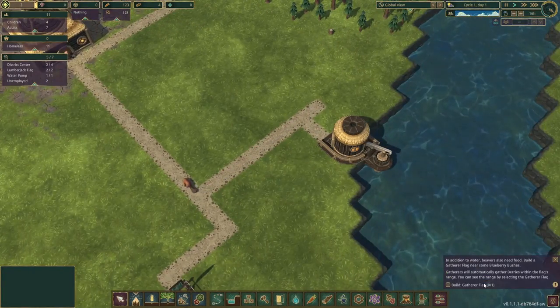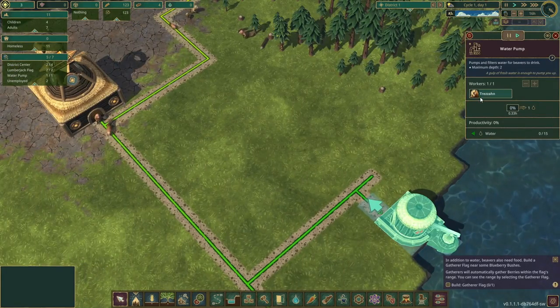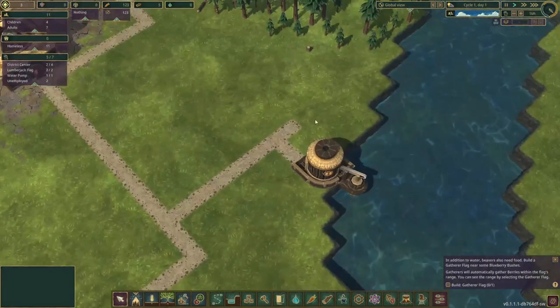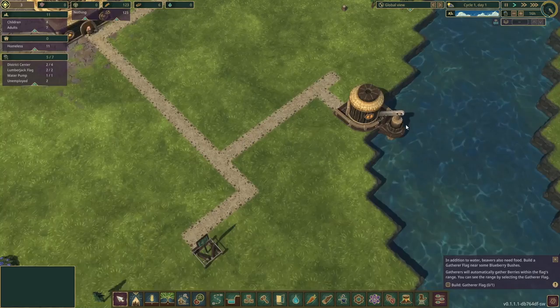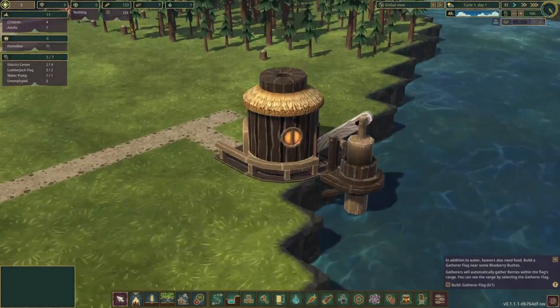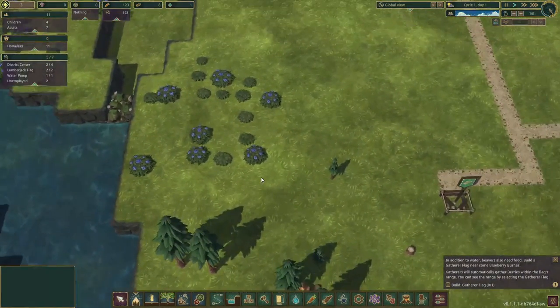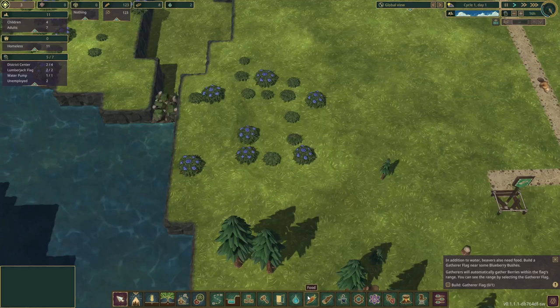That took bloody ages, but we now have a water pump. Now we see here our beaver Chazon is going to basically work the water pump. The YouTuber I watched says he's going to go pump his log — so yes, Chazon is going to go pump his log. I'll simply refer to it as working the water pump or something to that effect.